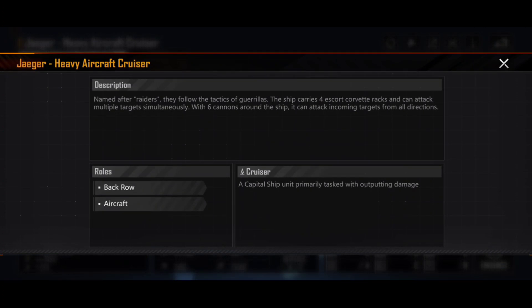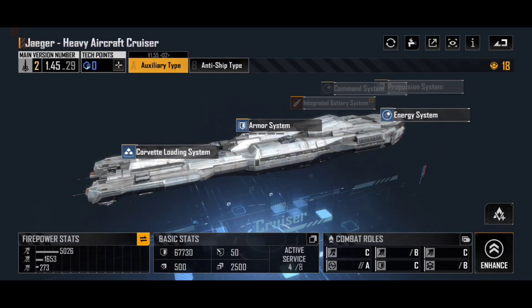If we have a look at its combat roles, you'll notice that not only is it an aircraft ship with the capability to launch corvettes, it is a back row ship, which means it's going to be a little bit more survivable than something in the middle or the front row. I do recommend having some form of cruiser tank — something like a Caso 66 standard type in the front row is a great way to go, or even something like a Chimera, which is obviously a brilliant option for tanking. You just want to make sure these survive as long as possible.